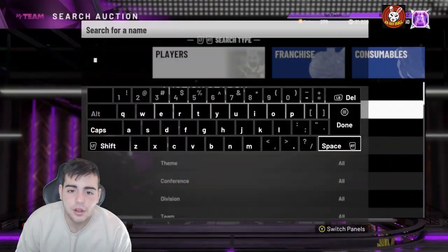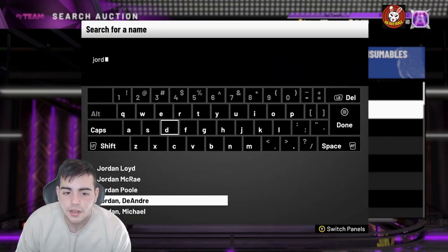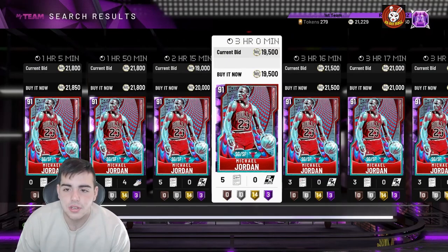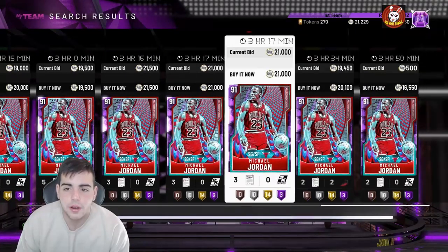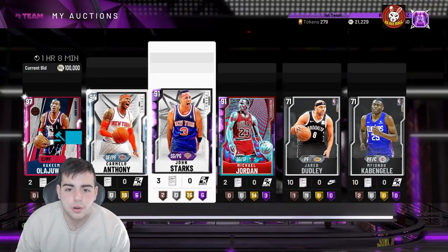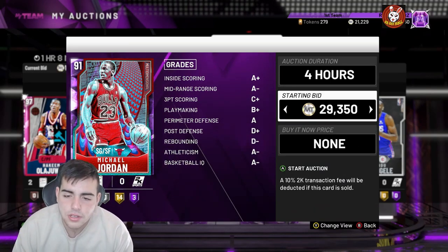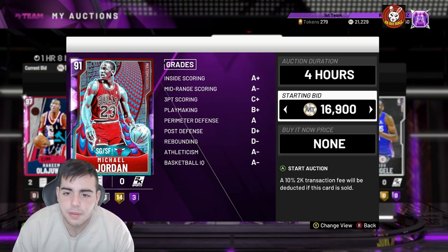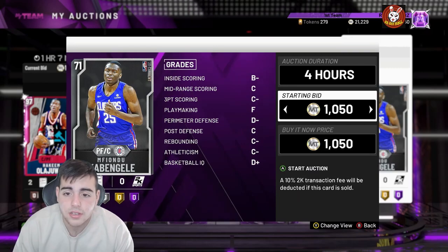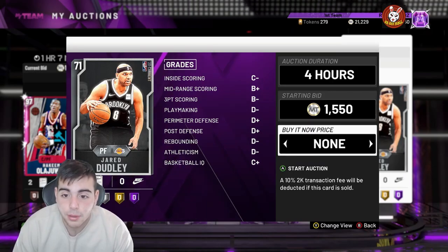It's kind of risky keeping those stacked cards. A quick way to get tokens right now is playing single player Triple Threat — that's probably the quickest way — or online Triple Threat. That Amethyst Jordan for 16K is kind of a snipe, but I'm just going to throw mine out for the same price. Who do you think the best token reward player is?